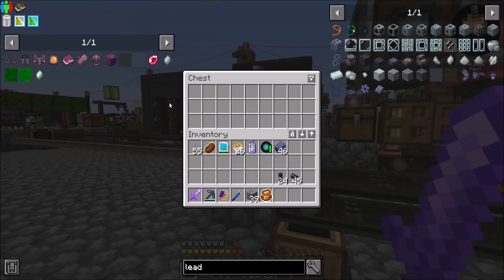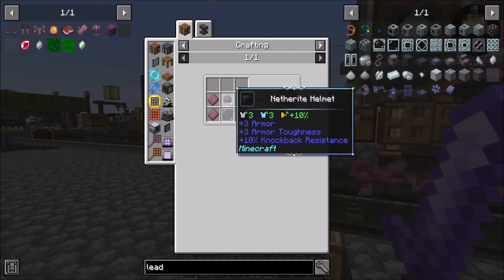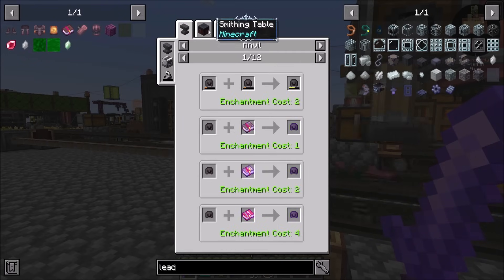What I do want to work on a little bit on camera, while this is all happening, is I'd like to work towards getting the netherite gear that I'm going to need — the helmet and stuff. I don't think this is going to be too bad to get, but I figured I might as well knock it out. So netherite helmet needs what?